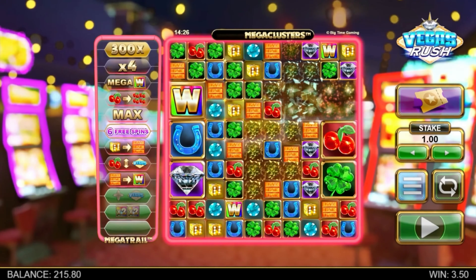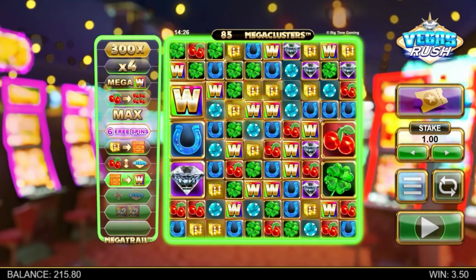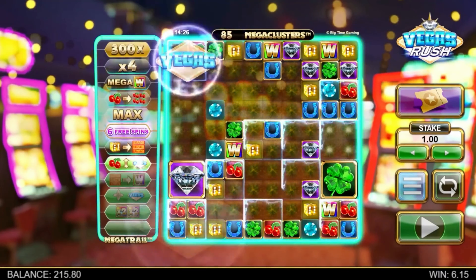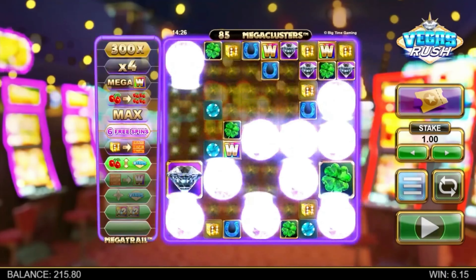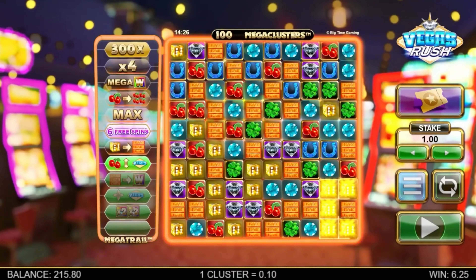Starting with a 5x5 grid, reactions and bonuses can turbocharge you up to a 10x10 grid of 100 symbols, and that is what maximizes your chance of scoring those epic runs of reacting wins.